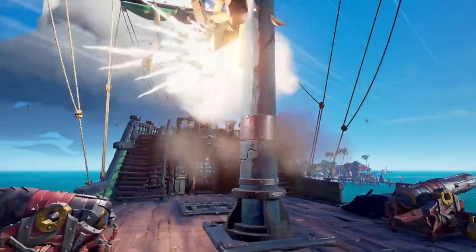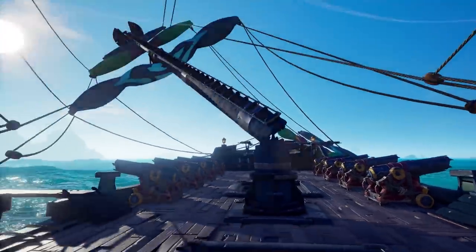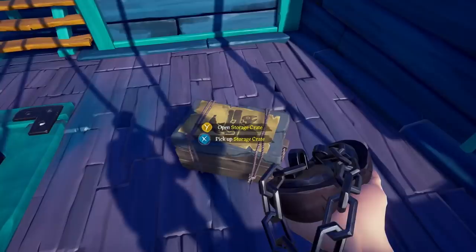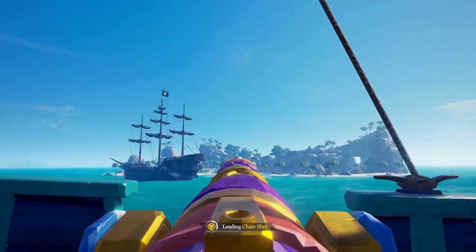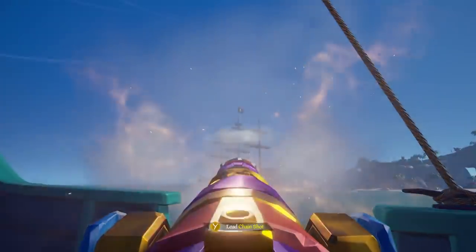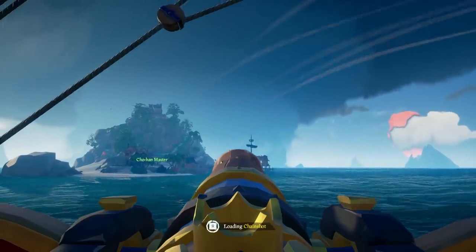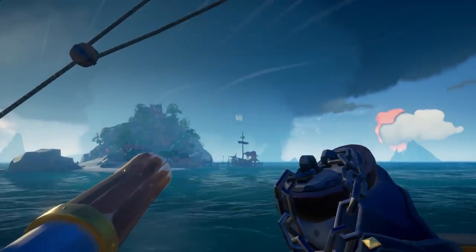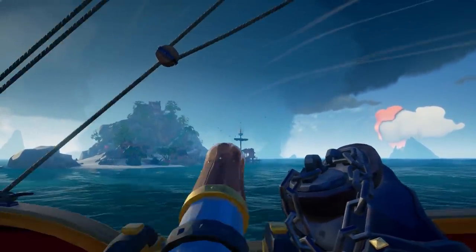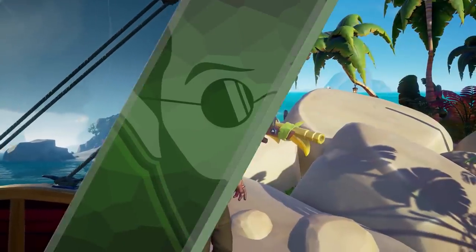The Chainshot. Unlike the Blunderbomb, this can only be launched from cannons. It has a much more substantial feel to it than a cannonball, so you will have to aim much higher than usual to hit your target. It is created to drop masts in one hit, and also damage the capstan and the helm. If this is used in combination with a Blunderbomb — by breaking their masts, then stopping them from raising it or repairing — you will have unlimited power that will make Thanos look like yesterday's gem. And just like before, I will be uploading a detailed guide on how to ruin someone's life with a Chainshot.